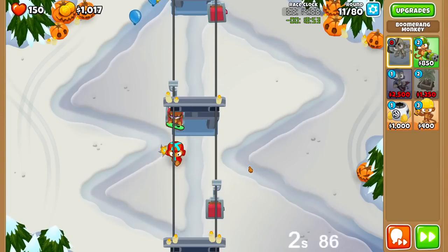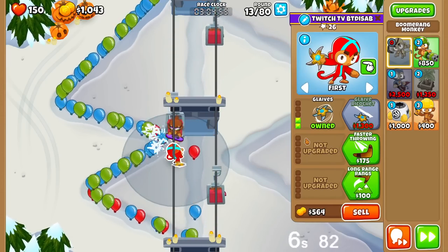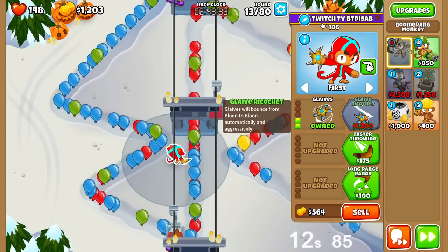Now you want to play the race on fast forward of course, because that'll get you the most XP per unit time. It doesn't matter what time we get on the race clock, even if we don't beat the tile's time. It's actually better if we don't beat the tile so that we don't spend a ticket.